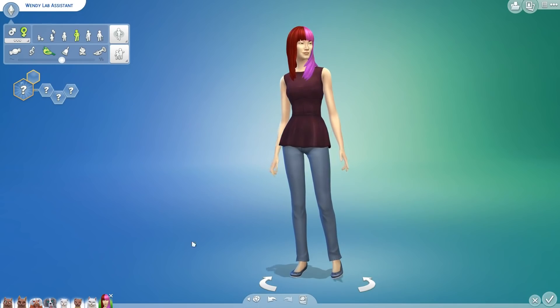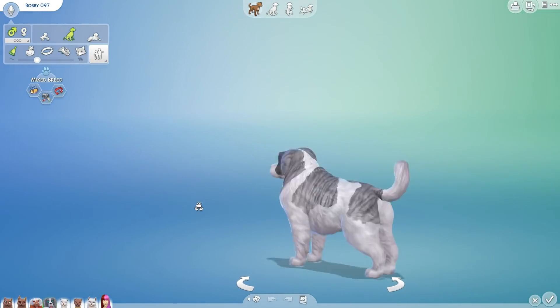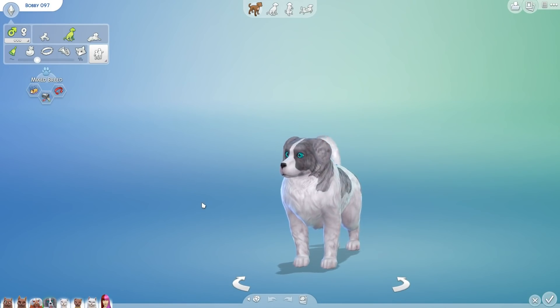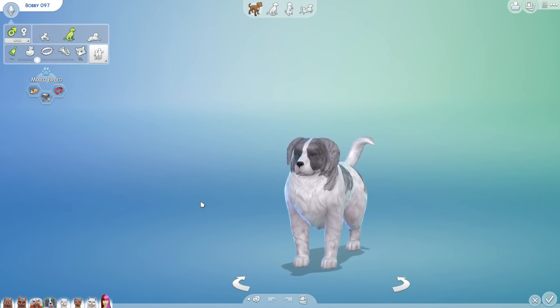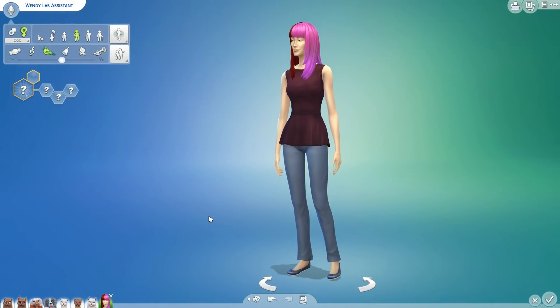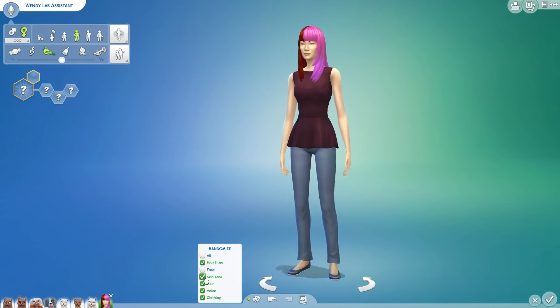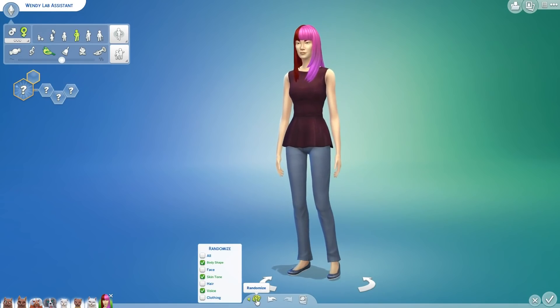All right, we're going to go ahead and roll for how Wendy is going to look. And today I rolled the dice to see what we are going to be working on - the 98th pupper is coming! We are going to have our 98th and 99th dogs in our laboratory, closing in on the 100th dog in the family tree, when we will start going to the Extreme Genetics Challenge. So this is going to be very exciting. Let's go ahead and randomize everything about Wendy.